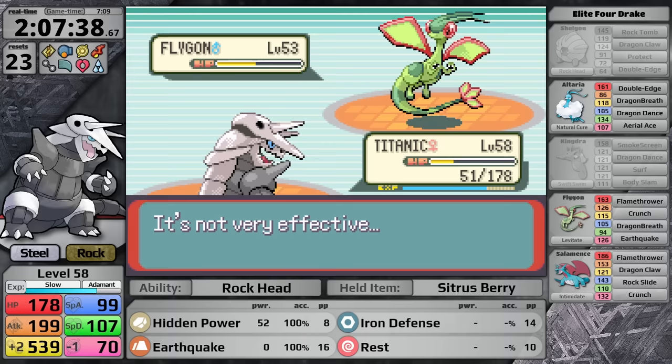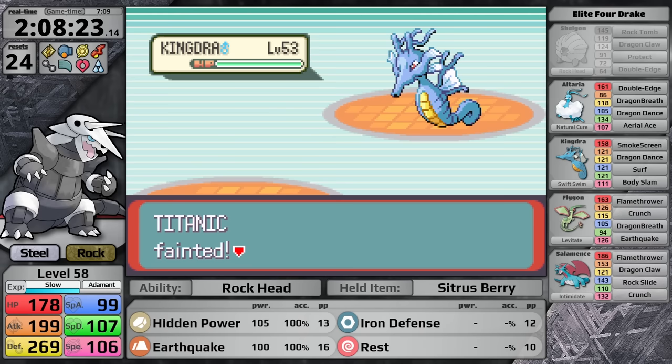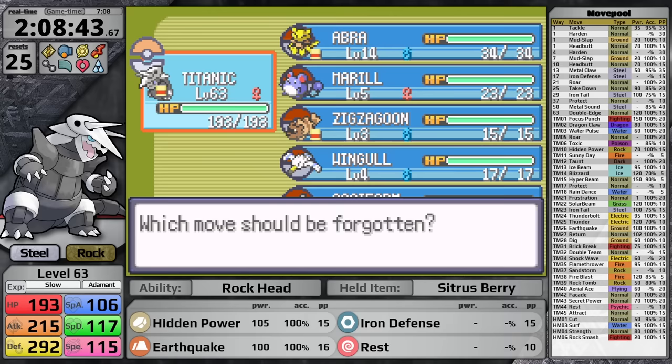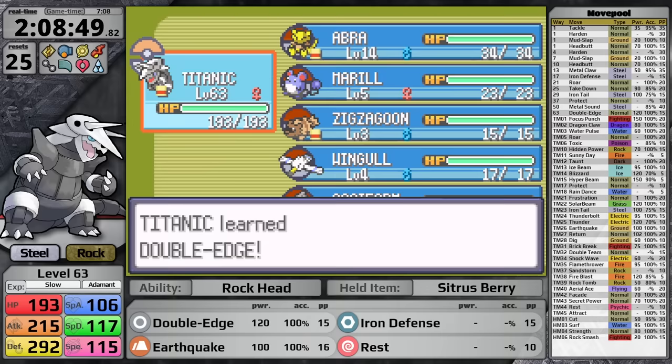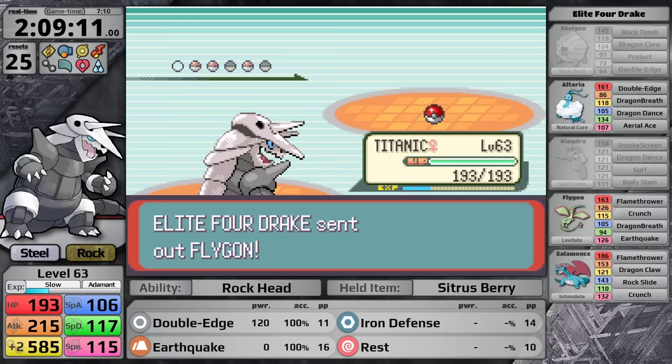On the next attempt I try to set up Iron Defense, but Kingdra comes out and since I've taken damage it sees a KO range with Surf and immediately goes offensive. Instead of continuing at level 58, I use five Rare Candies to go up to level 63, which lets me learn Double Edge in place of Hidden Power Rock. In Generation 3 Double Edge has base power 120, hitting harder than neutral Hidden Power Rock, and Rockhead means no recoil damage. This time I reach Kingdra with full health — it tries to set up so I knock it out without taking damage. Double Edge does more than half to Flygon, making it to his Salamence.